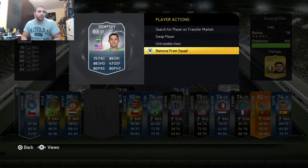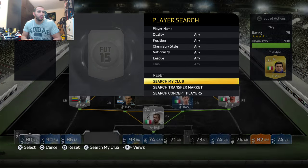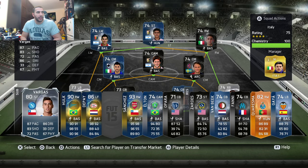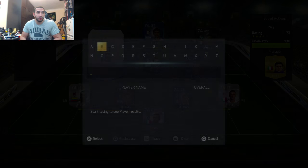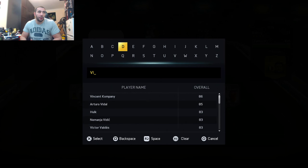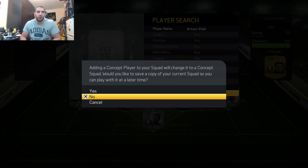The first thing I'm going to be trying to snipe is Dempsey's Man of the Match card, even though he's out of packs. Actually, Dempsey wouldn't be a good option because he's out of packs — if they're out of packs, they're not going to be listed often. For the purpose of this video, I'm going to search for someone still in packs so he gets listed often. I could search for Vargas, but I don't think he's listed often. So maybe Vidal would be listed more often, even though he's an 88 overall. The way to do it is I already have a Vidal in my transfer list, because I need to search him as a concept player — if he's in my team, he won't appear as a concept player.